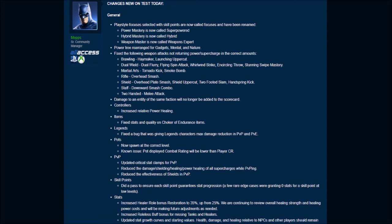Pets now spawn at the correct level. A known issue: pets' displayed combat rating will be lower than player CR. In PvP, they updated critical stat clamps. They reduced the damage, shielding, healing, and power healing of all supercharges while PvPing. They've also reduced the effectiveness of shields in PvP.